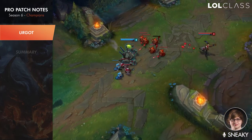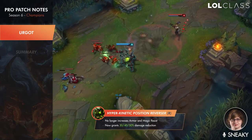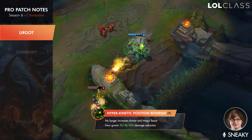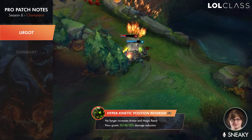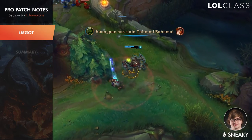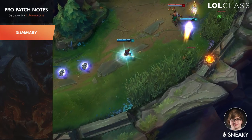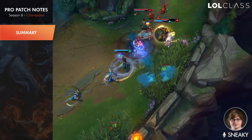The Urgot changes to his ultimate are to go along with the new items and how the new Last Whisper works — he now just takes 30, 40, or 50 reduced damage instead of getting bonus armor and MR, so that he's not randomly easier to kill with the new penetration items. It would have been a random nerf to Urgot since he's already underplayed, so they gave him a little bit of love.